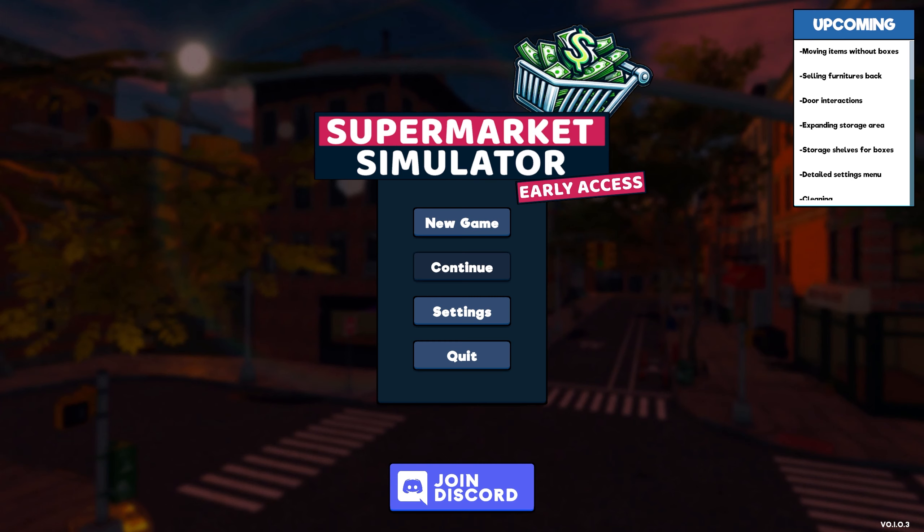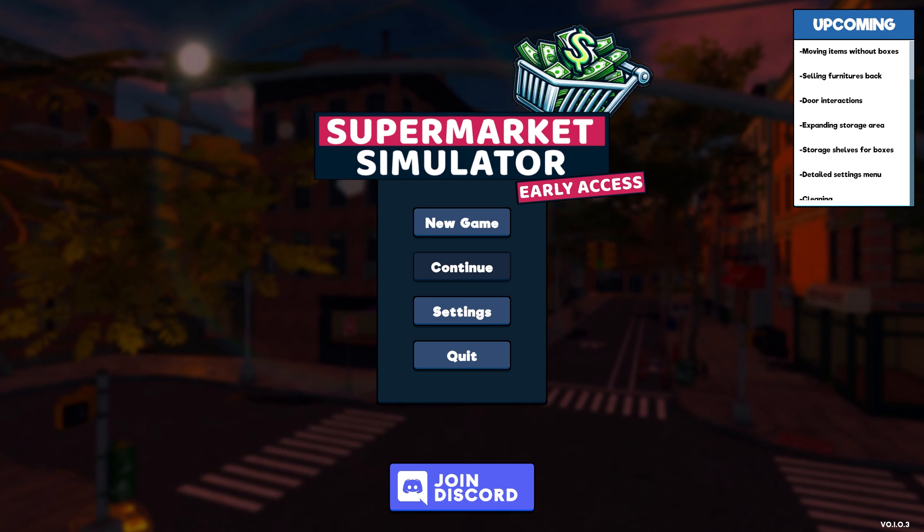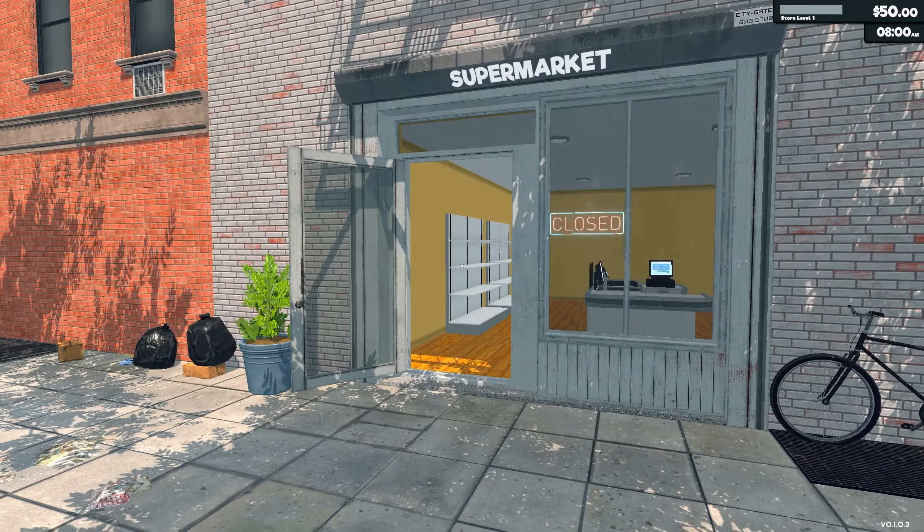Hello everyone and welcome back to Supermarket Simulator. We played the prologue earlier in the month, and now we have the early access game released — I believe on the 20th. For a very cheap $12.99, or $10.39 if you purchase it before March 5th, it's on sale. Let's dive right into the game and see what has changed from the prologue to the early access release. 'Welcome to Supermarket Sim — you'll start with a small store and grow to an awesome supermarket. Start by purchasing goods to sell and place them onto the shelves. Don't forget to set the prices with profit to avoid bankruptcy.'